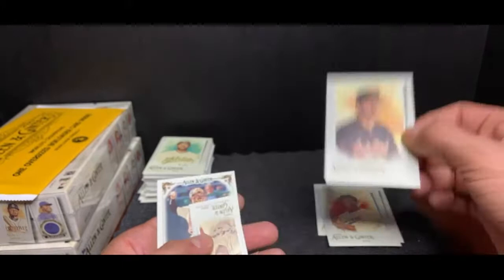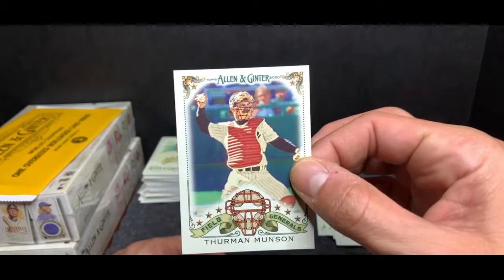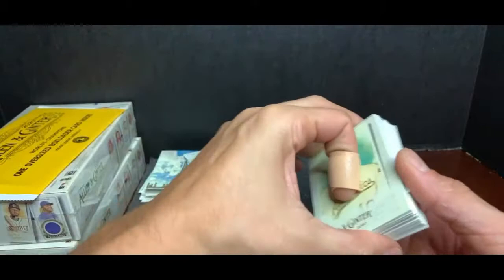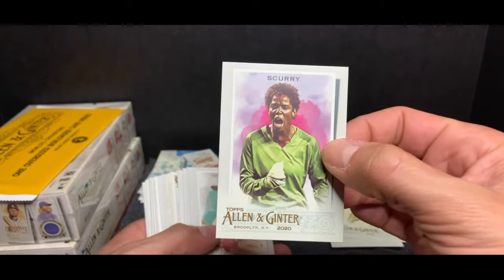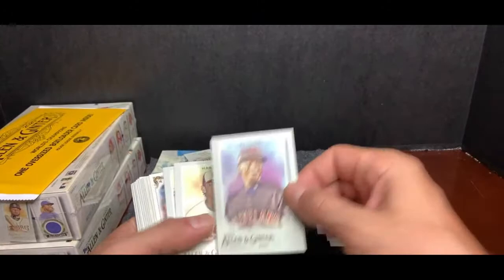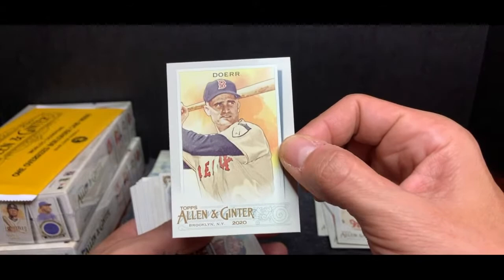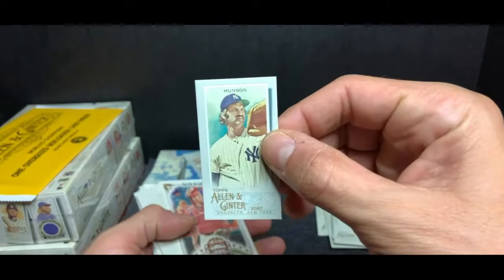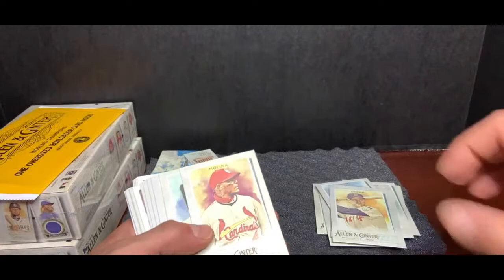Mike Mussina — back when he was with Baltimore, before the whole Yankee deal, great pitcher. Al Kaline, Detroit mini card. Thurman Munson, field general, Yankees. Marcus Semien, Oakland A's. Scurry — a soccer player — going in the group. Paul Goldschmidt, St. Louis Cardinals. Francisco Lindor, Cleveland Indians. Hunter Harvey, Baltimore Orioles. Wow, I'm a Sox guy, this is a sweet card — Dorr. Was not expecting that. There is another Munson — so the Yanks, you're getting a ton of Munsons tonight.